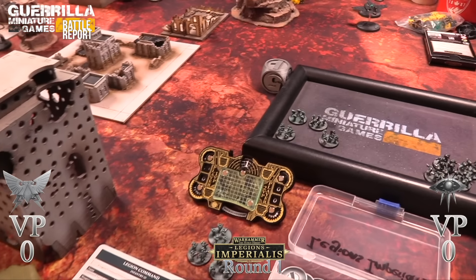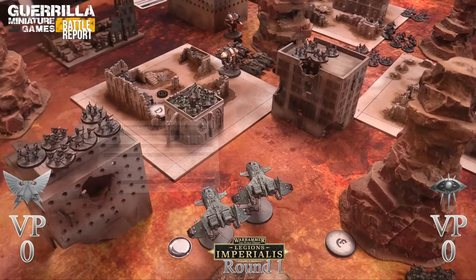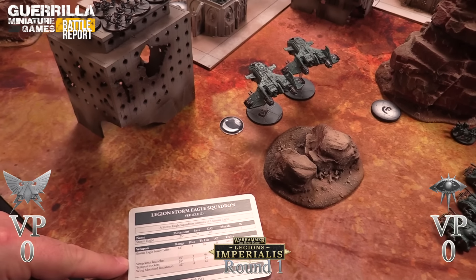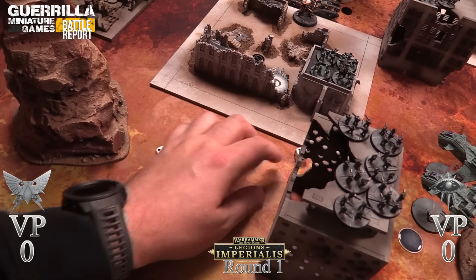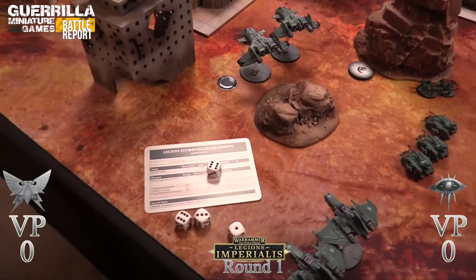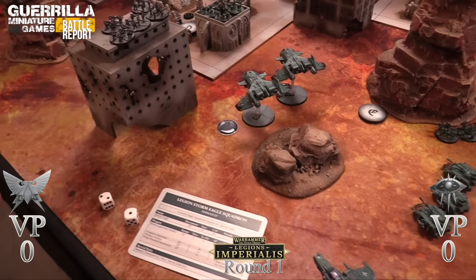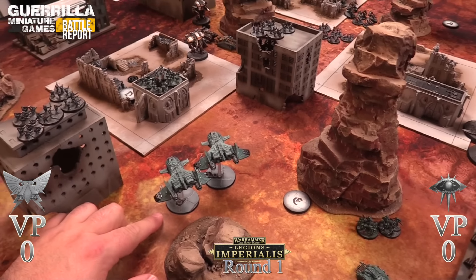Tempest rockets - two shots on twos, two hits at minus two, needing fives. One save, no damage. Wing-mounted lascannons - four shots at minus one on fours - just one hit, one save at minus one. Rob's Leman Russes fire into the knight - he's in the open. Two hits at minus two, triggering the ion shield for a four-plus save. Rob fires lascannon turrets - four shots, getting two hits, the knight has one wound left.